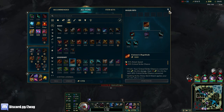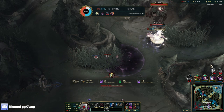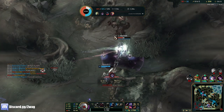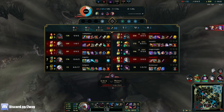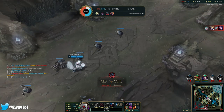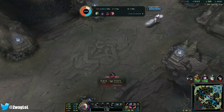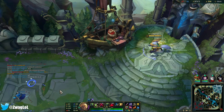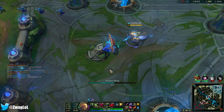I almost have Rageblade — actually I do have Rageblade. My E and barrier are just never up at the right time. I could have gotten Aatrox. This actually doesn't do much damage. Oh no, he sniped Morgana too. Okay, Phantom Dancer last will give us more attack speed — unless there's something else, I think it's Phantom Dancer. Need more attack speed.